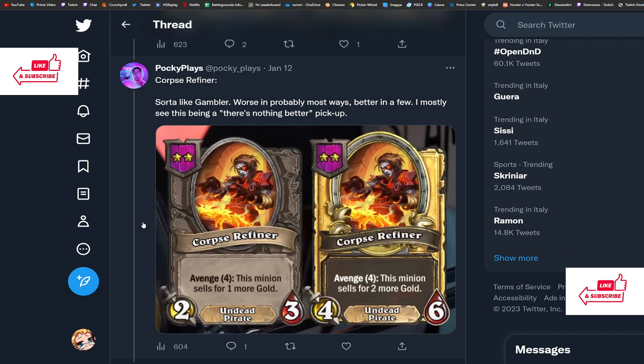Now Corpse Refiner — a weird one. It's a two-drop 2/3 that's both an Undead and a Pirate. Avenge 4: this minion sells for one more gold. I get that it makes sense with more death rattle and avenge synergies coming in, especially with undead, but not so much with pirates. At the same time, it's just a 2/3 with a conditional effect. Why is this in the same game as the Gambler — a 3/3 you can always sell for three gold? I'll give it a 2 out of 5.